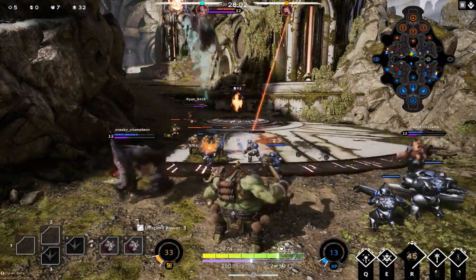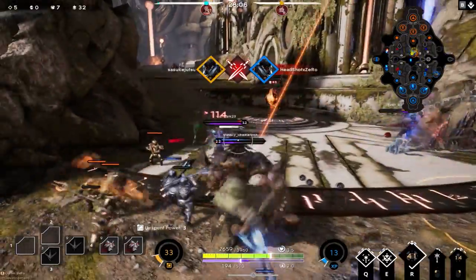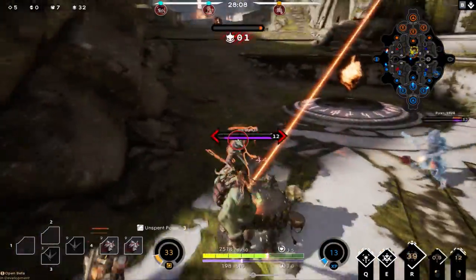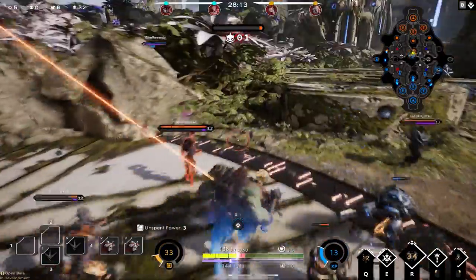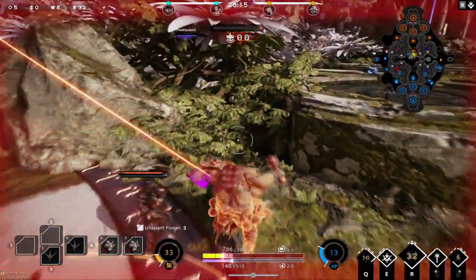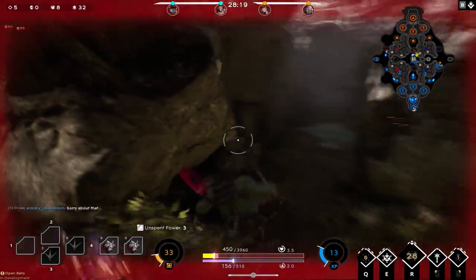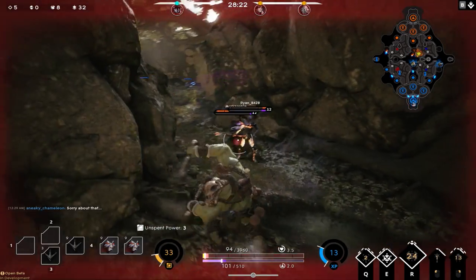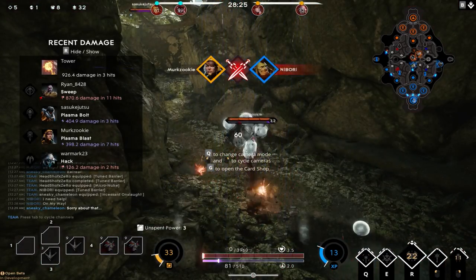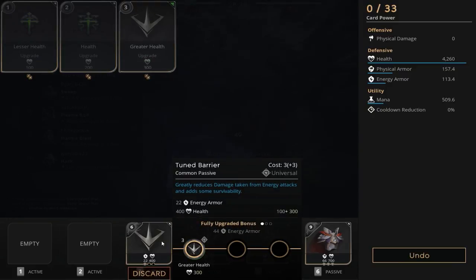Now you're going to see my one and only mistake in this match. The enemy Chimera jumps in and I tower dive to get the kill — I'm greedy — but Rampage throws a boulder and takes him out. I get stuck on minions as the whole enemy team chases me into the jungle. I don't take much damage but we're too far from our tower with no health, so we fall. With three points to spend, a greater health it is, leaving us with 4,260 health.